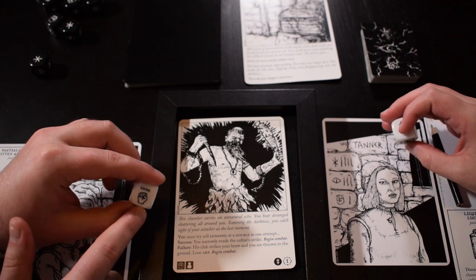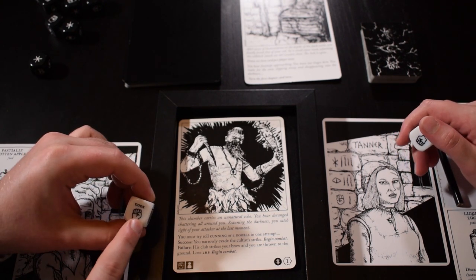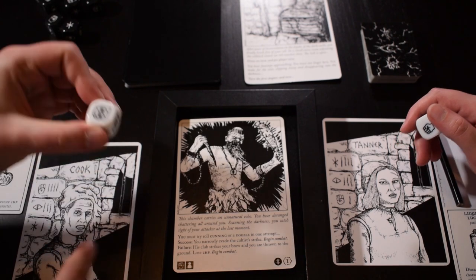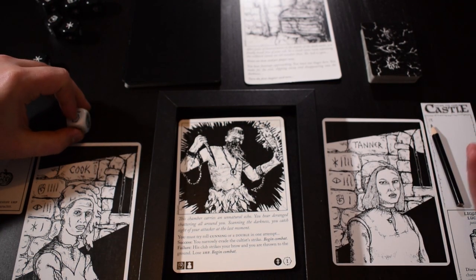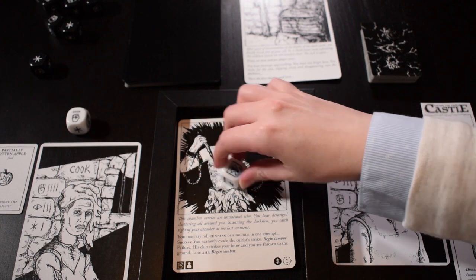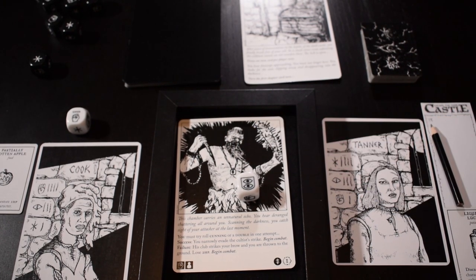Usually you'll have four faces on your die — for me, one and two are just singles and then the other two are doubles with a shield. My cunning is a double and a single because that's my middle stat — and it'll be the same for Lindsay but with wisdom. She has to do this roll, she can't back out of trying. So we've got to roll cunning or a double. I got doubles and cunning — success!